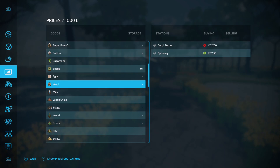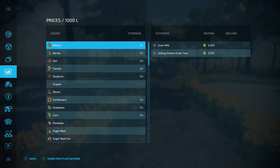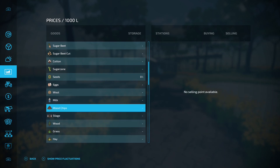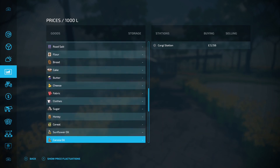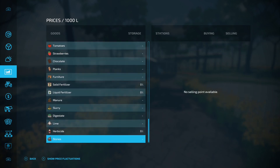Coming down to the shop, there are a few things not available to sell to start with. You can't sell wood chips, you can't sell wood, you can't sell manure or slurry, and you can't sell stones. So there's no sawmill, no BGA, and no debris crusher — but everything else is on there. There are plenty of mods available, so it shouldn't be too much of a problem.